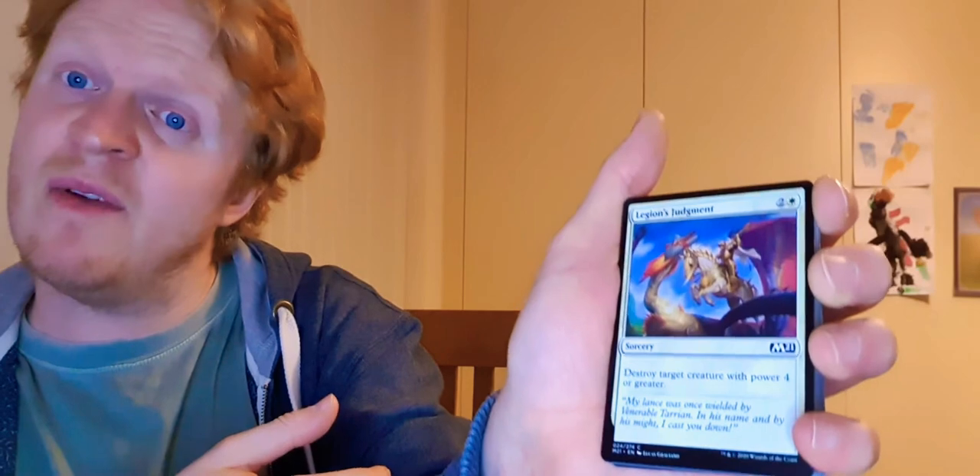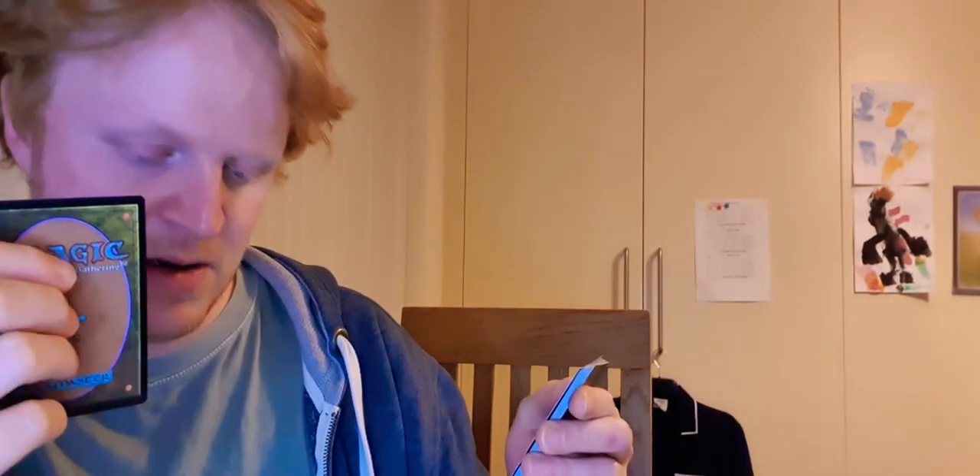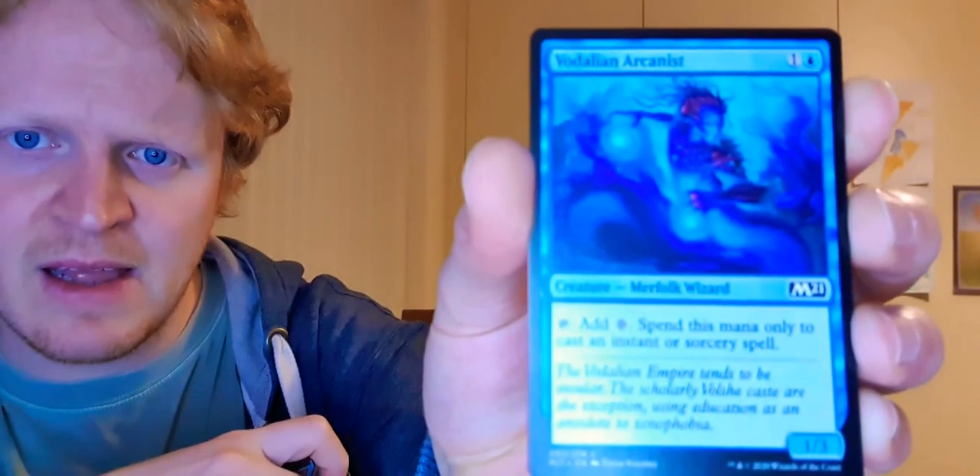We're on to the last pack and the token is a 3/3 beast, which I think Garruk makes - it'd be nice if there was a Garruk in here. Legion's Judgment - destroy target creature with power 4 or greater, that's good white removal. Bone Pit Root - menace, can't be blocked by fewer than two creatures. Menace creatures are quite good in pre-release because you haven't got time to build up. Dalian Arcanist would be quite useful - you tap it and use that mana for instant or sorcery spells, so it's semi-ramp. Cage Zombie - for 2 mana and tapping this, each opponent loses 2 life, but only if a creature died this turn - it's a specific set of circumstances. Track Down - scry 3 then reveal the top card of your library, and if it's a creature or land card, draw a card. Good for getting land or a creature you're looking for.